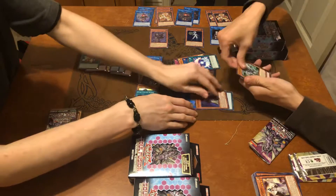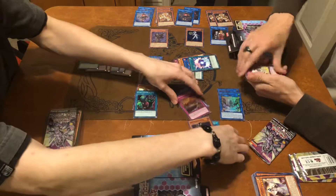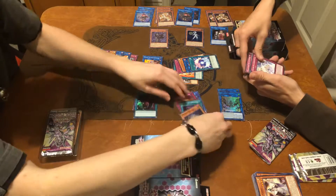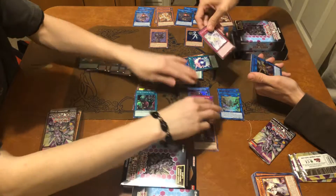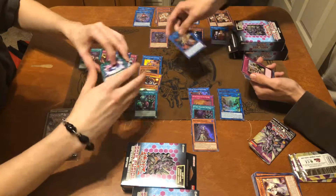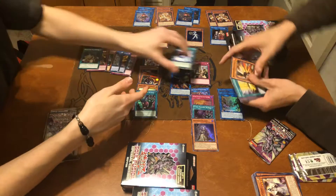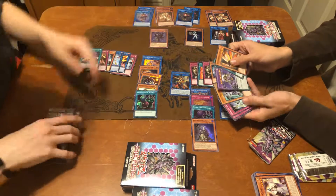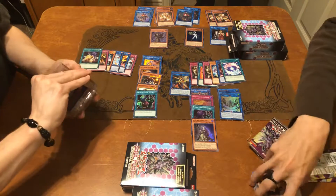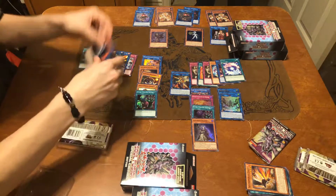Alright, so we got Galaxy Brave, Crusadia Crawler, Orchestrated Attack, Noble Knights Arms — let's need it again — ooh, Galaxy Eyes Software Dragon, nice, and Toll Hike. Looks like we got Neospace Connector and Isolde. Nice.